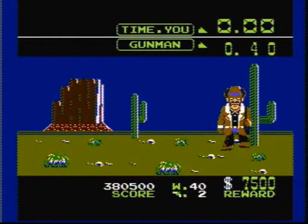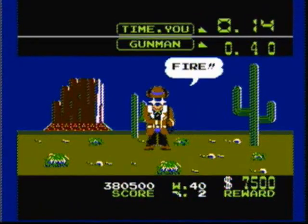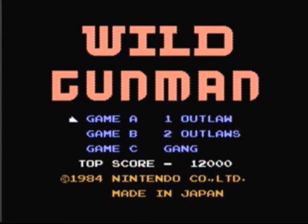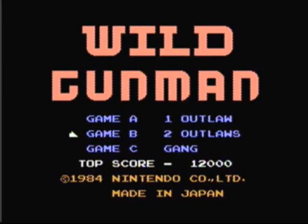The controls are very simple — aim the Nintendo Zapper at your target and pull the trigger. This is a one player game with three different versions to play: Game A, One Outlaw; Game B, Two Outlaws; and Game C, Gang.